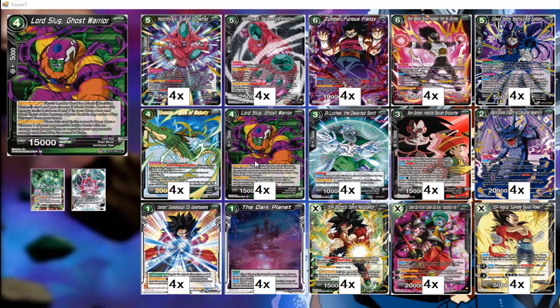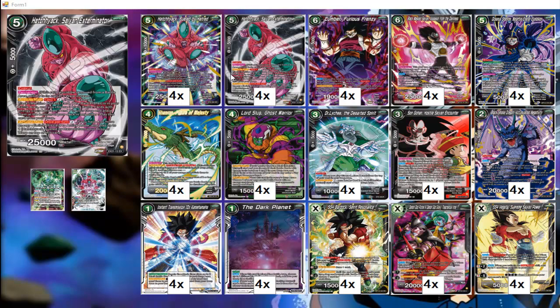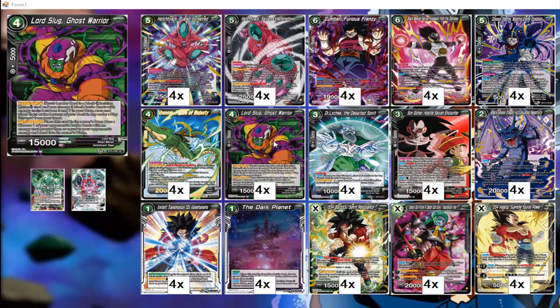We have another way of getting rid of battle cards through Lord Slug. You can play him from your hand by bottom-decking three black battle cards with energy costs between three and seven. His auto places this card into the owner's drop area, then choose one of your opponent's battle cards with an energy cost greater than or equal to your opponent's energy and send it to the warp. It doesn't ignore barrier, but it's very useful against certain problematic cards, especially if your opponent is cheating things out.